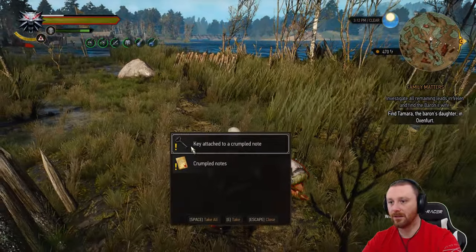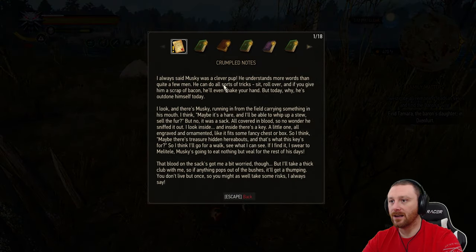Novigrad sword. Trumble notes — 'I always said Musky was a clever pup. He understands more words than quite a few men. He can do all sorts of tricks: sit, roll over, and if giving him a scrap of bacon, he'll even shake your hand. But today, he's outdone himself. Musky was running in the field carrying something in his mouth — I thought maybe a hare. But no, it was a sack all covered in blood. Inside there's a key, little, all engraved and ornamented, like it fits some fancy chest. Maybe there's a treasure hidden hereabouts. I'll go for a walk and see. You don't live long if you won't take some risks.'